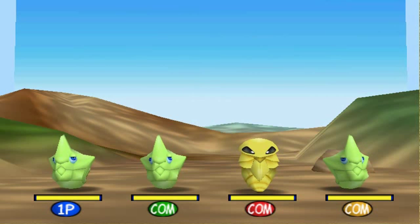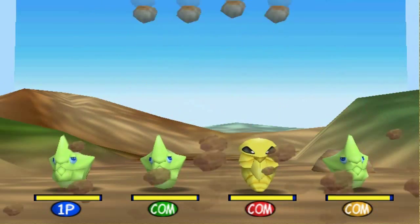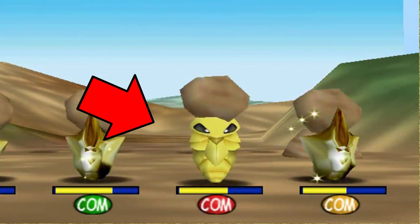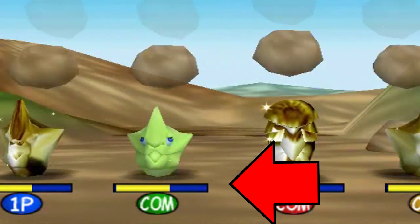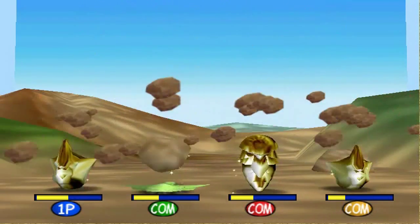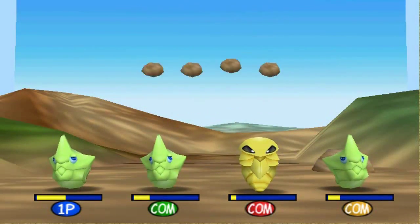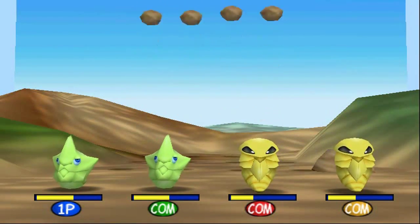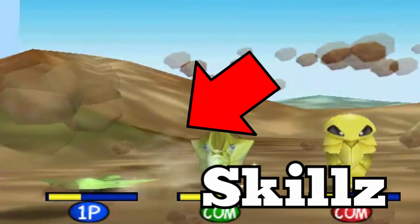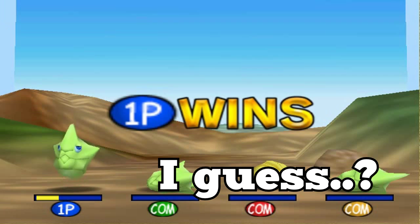Number 5 is Rock Harden. You play as either a Metapod or a Kakuna, and you must use Harden to protect yourself from boulders being launched at you — because that happens. Every time you get hit by a boulder while not using Harden, you lose HP. The twist is that using Harden also takes away your HP, so you have to time each boulder and use Harden as little as possible while still protecting yourself. Playing with friends or against computers on hard makes it really competitive but still fun. The last Bug-type standing wins.